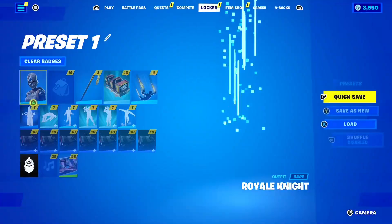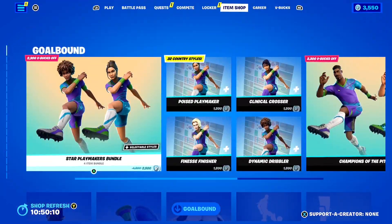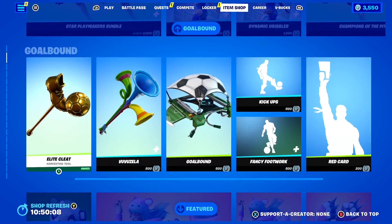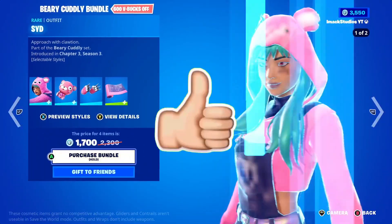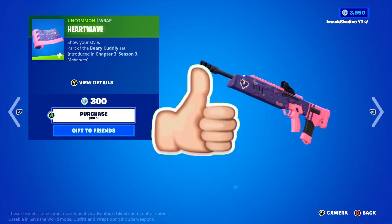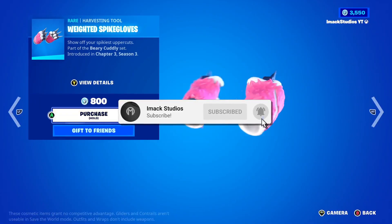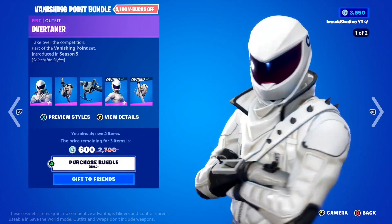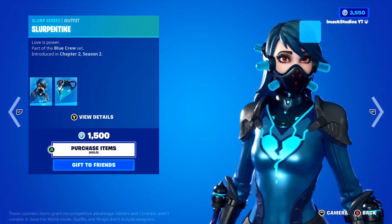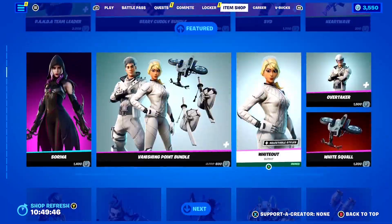Real quick, I would like to let you guys know that I do gift my subscribers all the time here on the channel, so if you would like the chance to receive a free gift here in Fortnite, all you guys have to do is smash the like button down below, and of course subscribe to the channel with the post notification bell turned on. Once you've done that, comment your Epic Games username down below in the comment section so I can add you guys on Fortnite and send you a free gift.